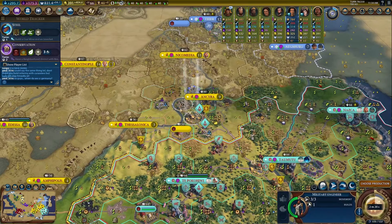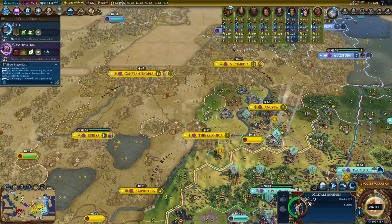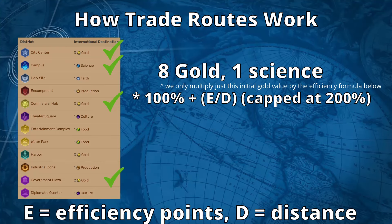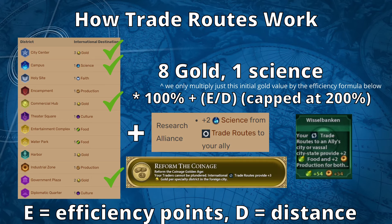Therefore, in order to achieve the same efficiency in our land trade routes as our sea trade routes, we just need to cover 50% of the distance between us and Byzantium in railroads. After efficiency is taken into account, modifiers such as alliances, policy cards, and the reform the coinage golden age dedication are applied at the end. The efficiency of the trade route only increases gold from the base yield and does not increase the gold from these extra sources.